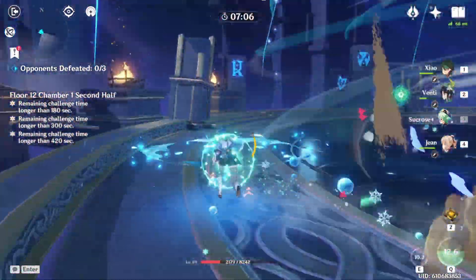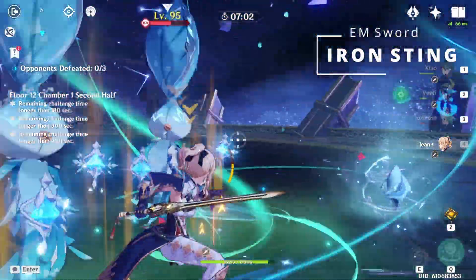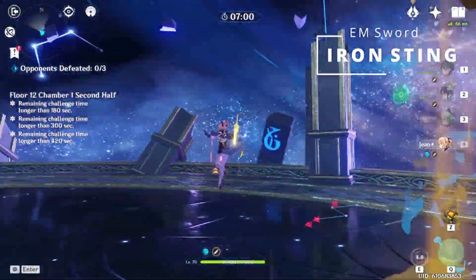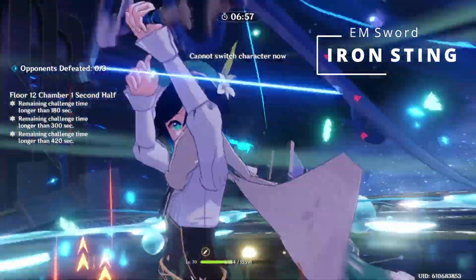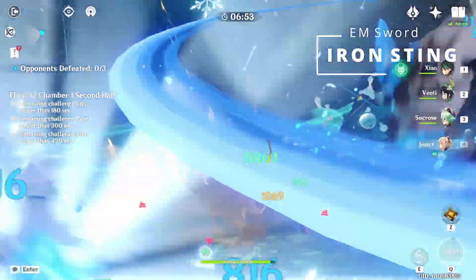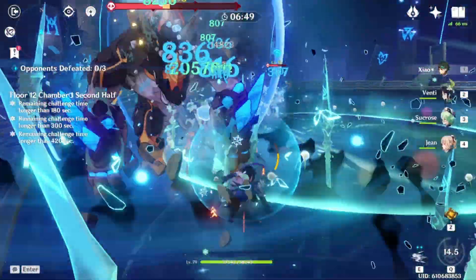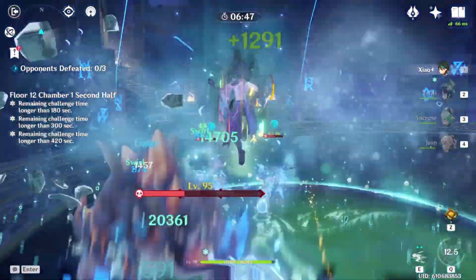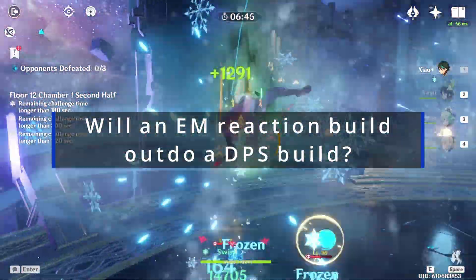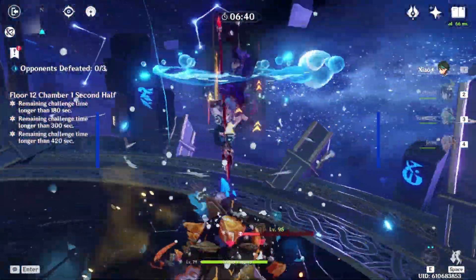Currently the only sword I know off the top of my head is the Iron Sting, which gives about 151 elemental mastery at level 80 and has a decent effect of increasing your overall damage by about 6% or more if you refine it. So the question we have to ask is whether elemental mastery is going to be powerful enough to outdo his normal DPS potential.